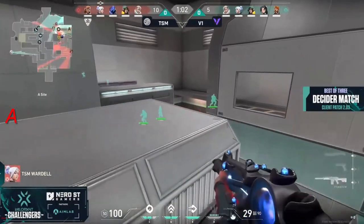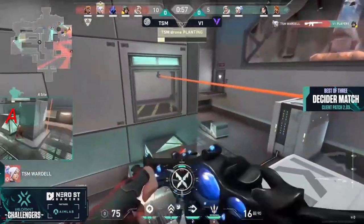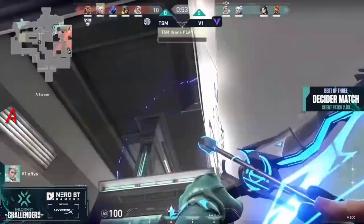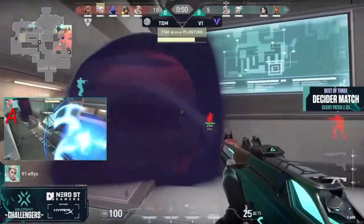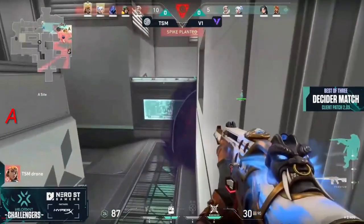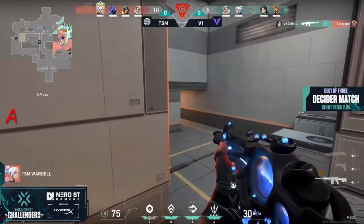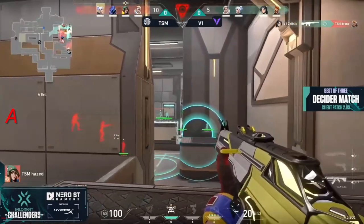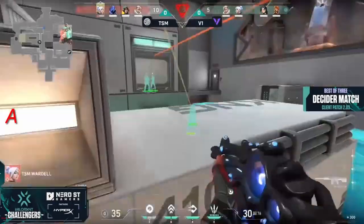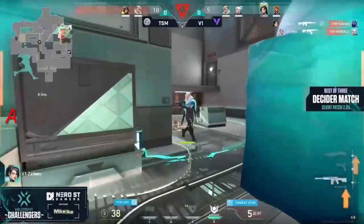Zephyr looks to grab some information — all five TSM members stacked up towards the safe site, going back to brute force ways to match Version One's energy. Wardell gets early information and an early kill on player one — that means no utility from the killjoy, no lockdown either. Room looks to get the plant, effies with the shock darts goes a bit wide. TSM looks to have this one almost wrapped up, all corralled over towards defender spawn. Zelsis has to play a bit safer to make sure the lockdown comes into play — but zelsis is easy, and V1 still trying to come in with what they've got.